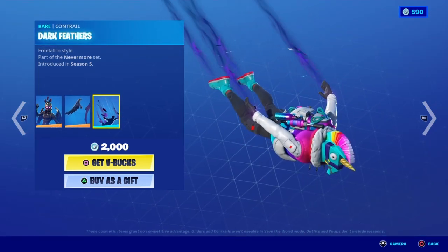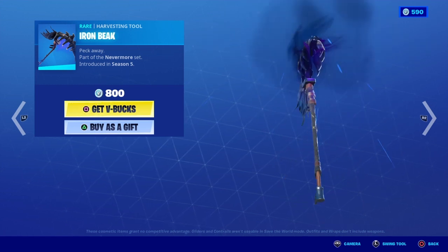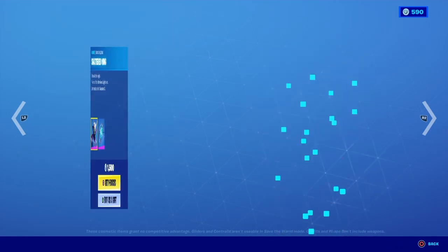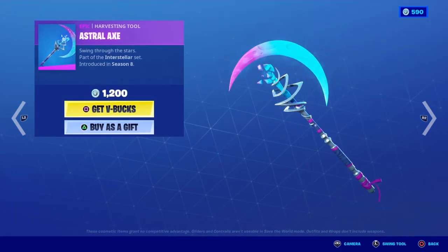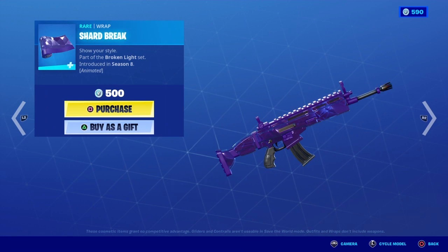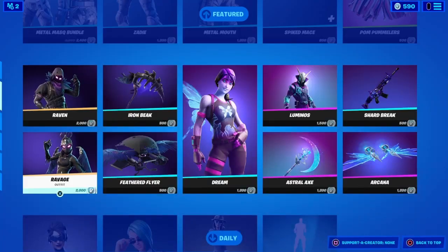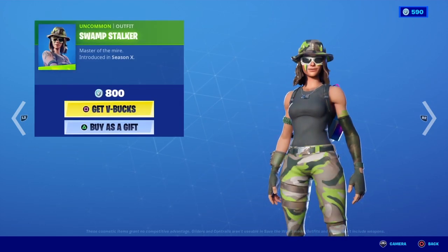Also comes with the Dark Feathers Contrail. Iron Geek is back. Feathered Flyer is back. Dream Skin is back with the Shattered Wing back bling. Luminos is back with the Lunar Light back bling. Astralax is back. Shard Break is back. Arcana is back. Arctic Assassin is back. Envoy is back. Swamp Stalker is back.